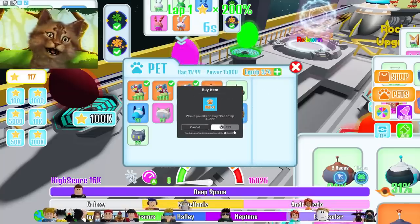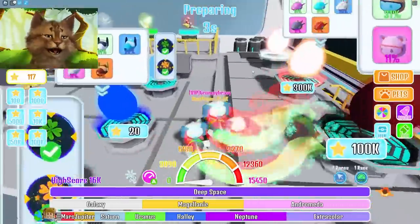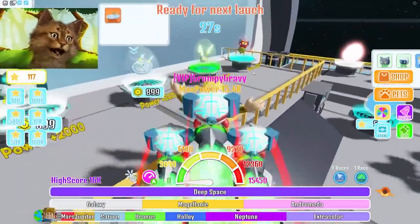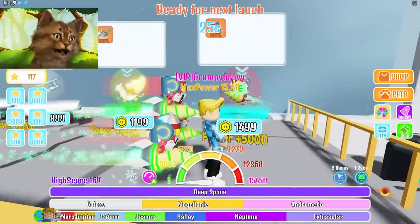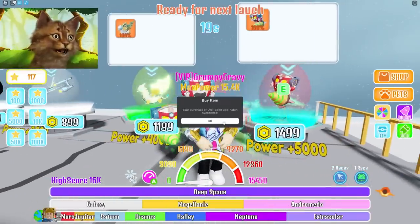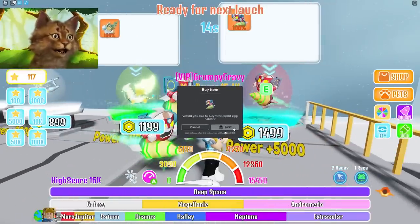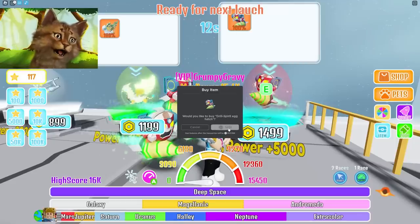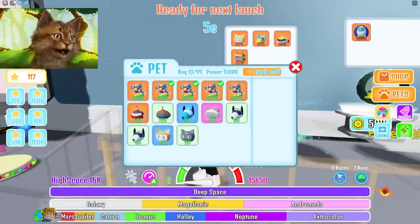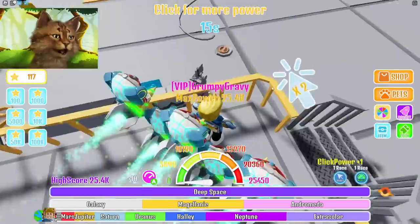I'm about to get 10 of these. Oh no, five is max. Well, I'm about to get five of these. I'm going to miss next race — forget the next race. We're about to spend all our Robux to get the best rocket. So we're going to get this one, upgrade, get this one, and get this one again. We literally have so much power now — all the power in the world. They should really add a quick equip button — that'd be kind of useful. Equip this and equip this. We have like 25k.